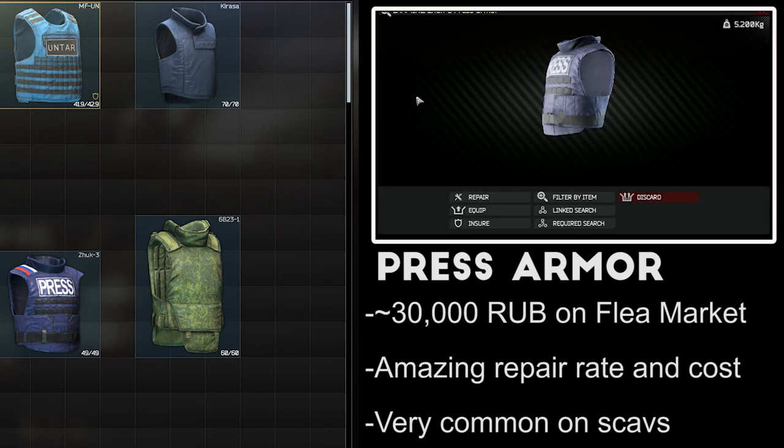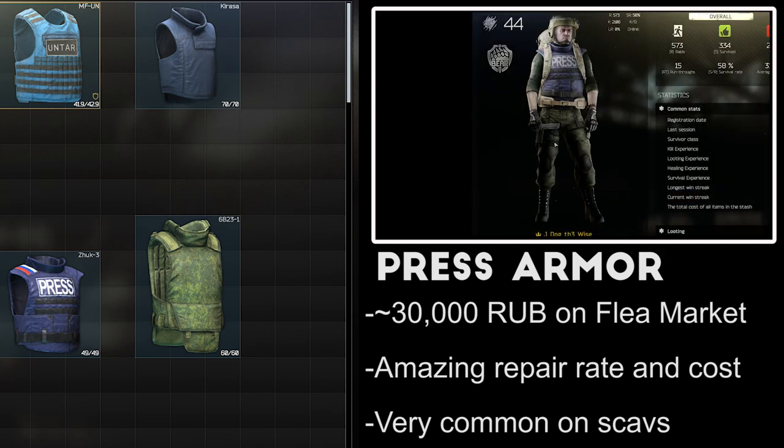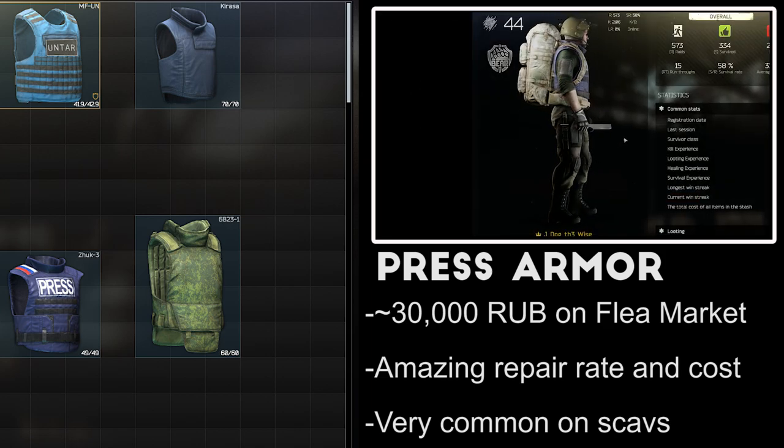The Zook 3 Press Armor is not sold by any traders, but it's commonly found on scavs or on the flea market for about 30,000 rubles. The Press Armor's biggest advantage is a dirt cheap repair cost and extremely high repair rate, losing less than one point of durability on almost all repairs. It protects the chest and stomach and comes with a 10% movement speed penalty.